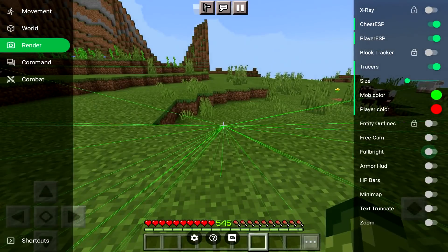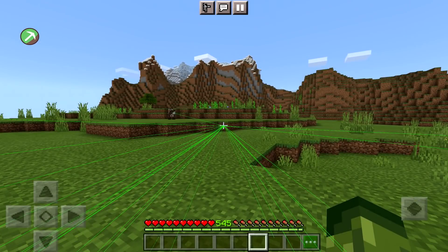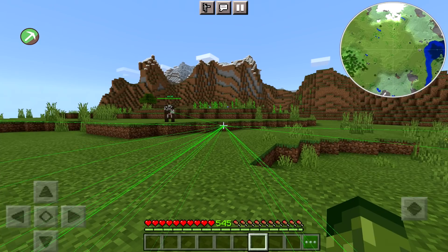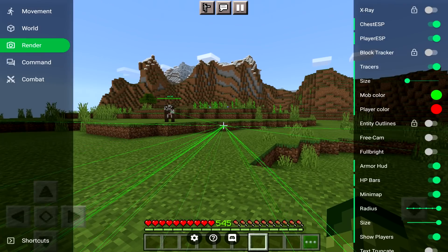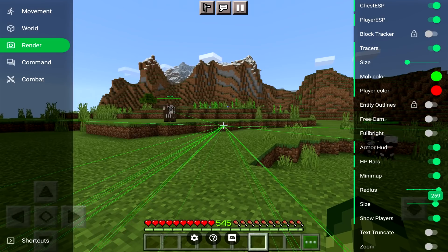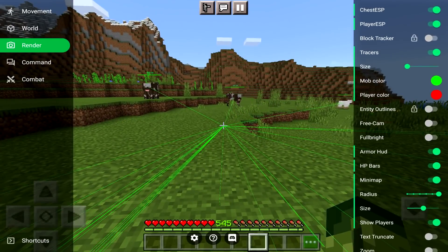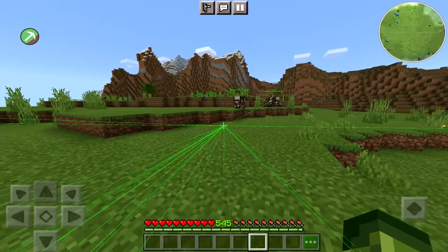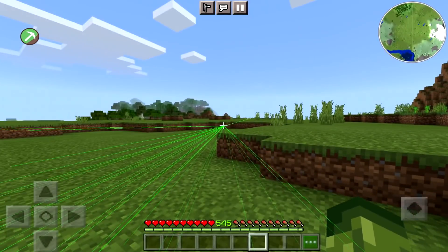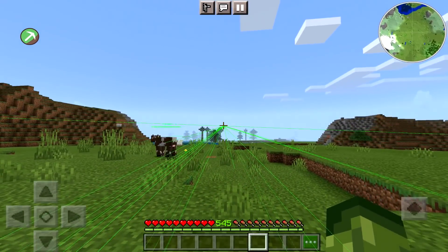I'll turn free cam off for now. You've got armor hood, XP bars for mobs, and mini map. The mini map is great but on this one it's a little bit too big. I would probably reduce it — by default it's about size two, so I'll put it like halfway. That's a lot better. You've also got size as well, so a reduced size is probably better, like five. You can see which nearby biomes are close — there's a bit of forest over there, mountains and snow, and a little bit of water. That's quite helpful.